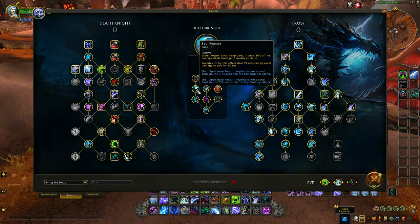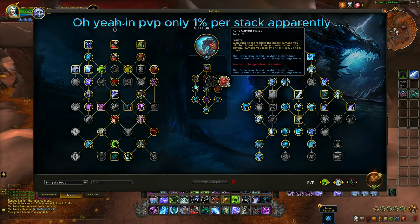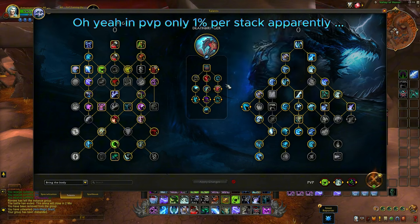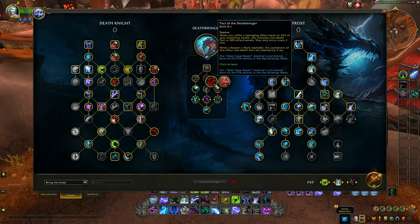Shadow-frost damage applies two stacks to Reaper's Mark, and crits apply four stacks — this is very important. Soul Rapture causes the Reaper's Mark explosion to deal 20% of its damage as AoE, and enemies hit deal 5% less physical damage to you for 10 seconds. Grim Reaper causes Reaper's Mark to deal up to 30% increased damage based on the enemy's HP. Runecarved Plates: if you keep spending your runes and refreshing them you can get up to 5% magic and physical damage reduction — 1% per stack, easily maintained. We definitely don't want Death Pact at only 50% effectiveness.